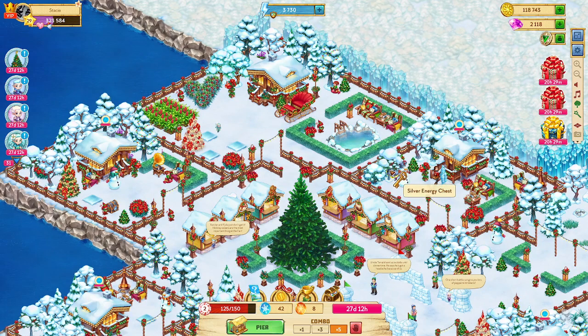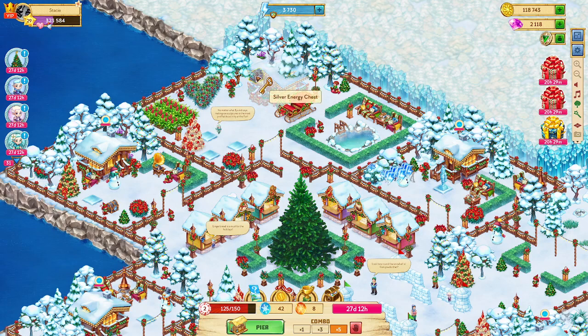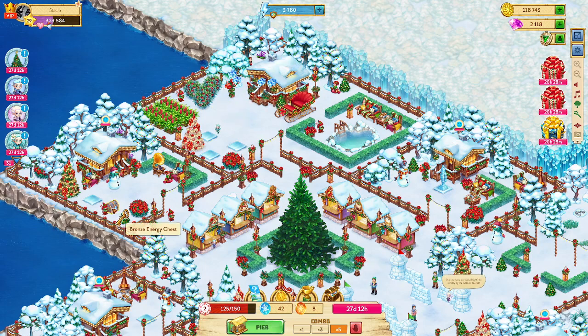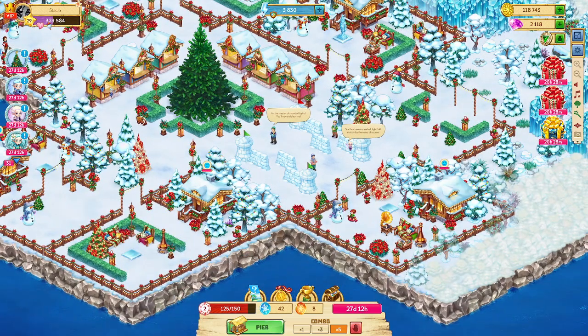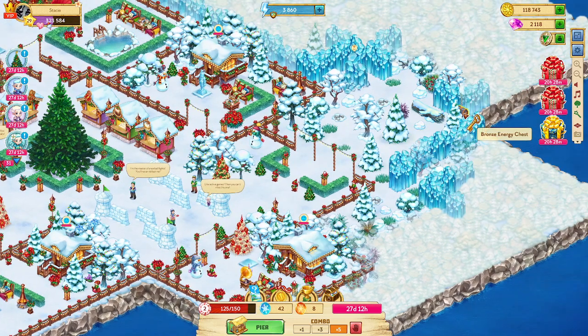Before I forget, let me go through and grab the chests that are around. There are five. This one right here is a silver, and we've got another silver up here at the top behind the chalet. We've got a bronze down here, and there is another bronze down here behind this tree. So these are the five that are exposed. You can grab those.